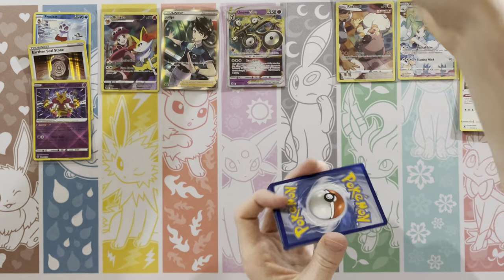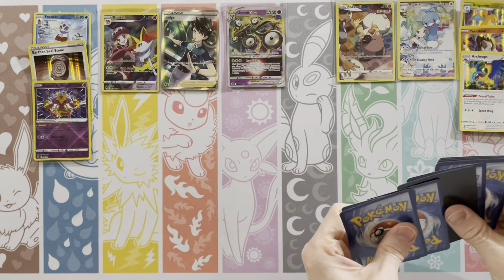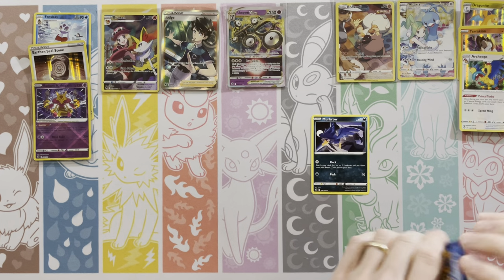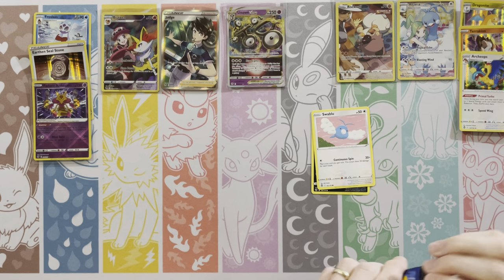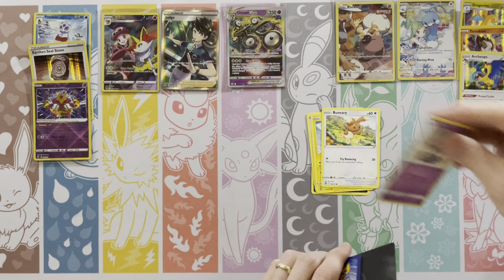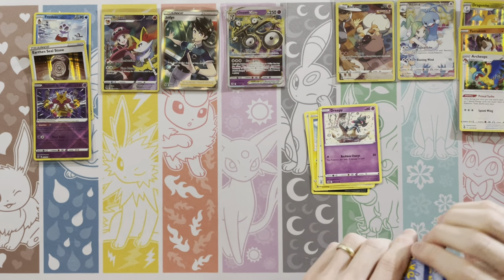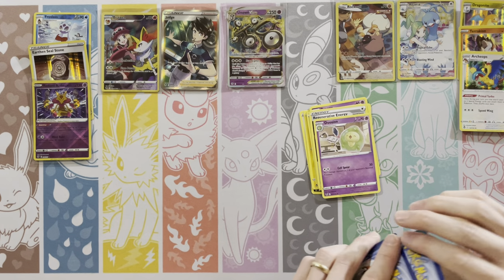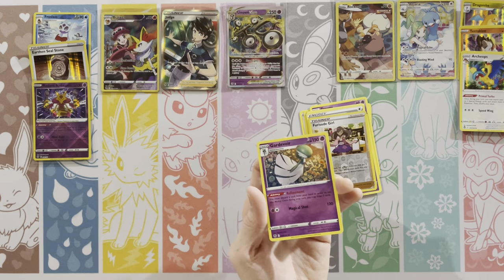We've got a lot of exciting sets coming up. Crown Zenith is coming up in January, and that's going to have a ton of alternate arts in there — I'm hoping they will eventually reveal the Lugia V Star alt art. That'd be neat. Gardevoir. Another square pack.